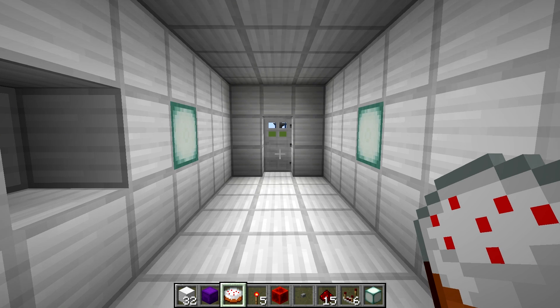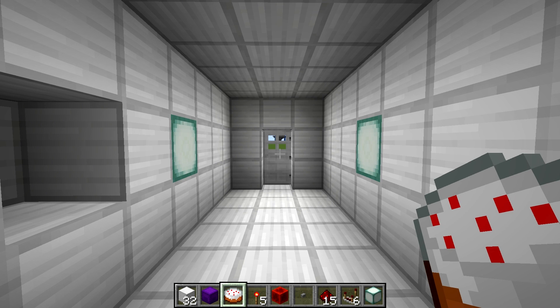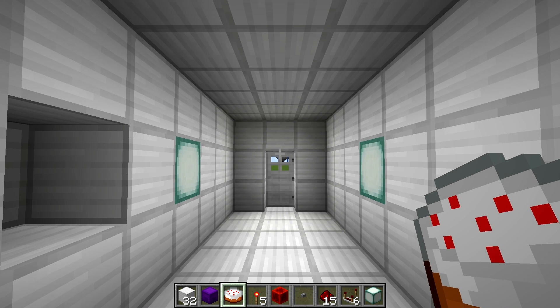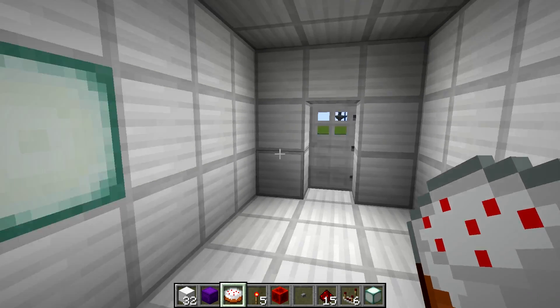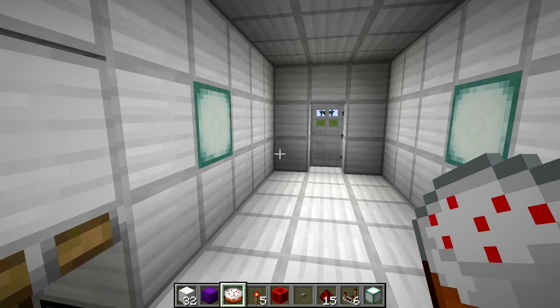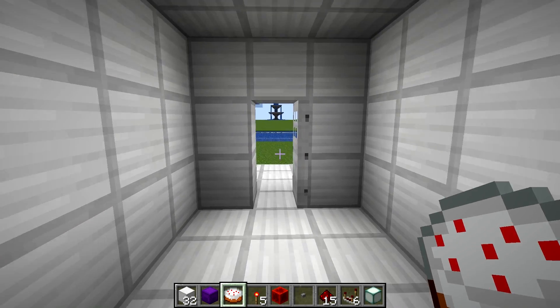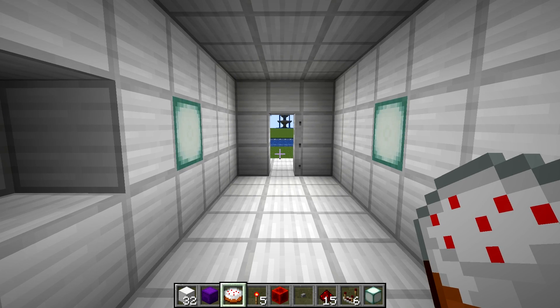Howdy guys, Cub here. Welcome to a quick tutorial on how to build my cake detector slash secure cake door in Minecraft. The way this thing works is that the only way this door can open is if I place a full cake block on this block right here. So if I place down a cake there, the door opens for a brief amount of time, and then after a few seconds the door will close once again.